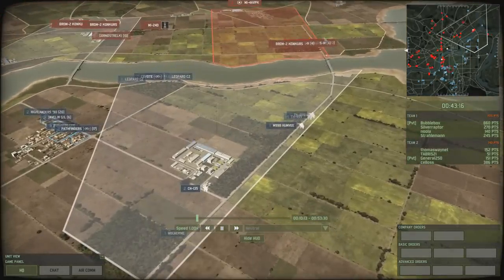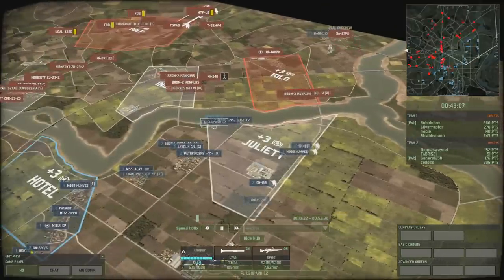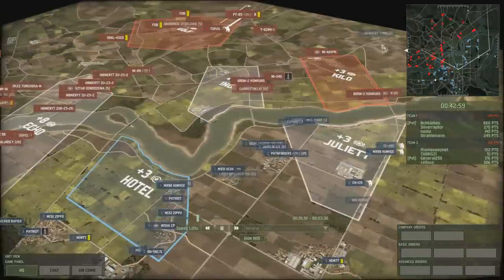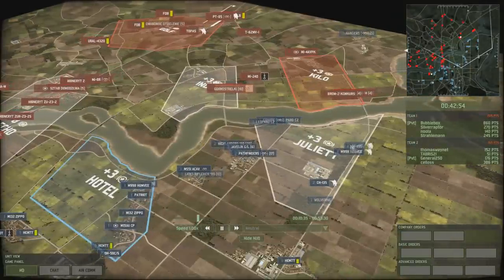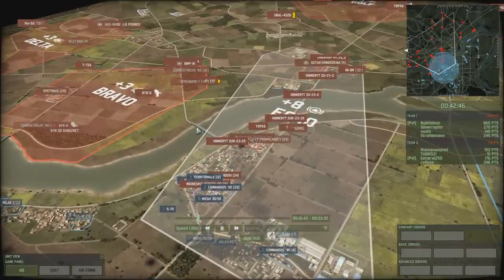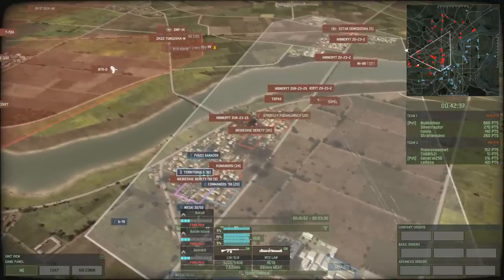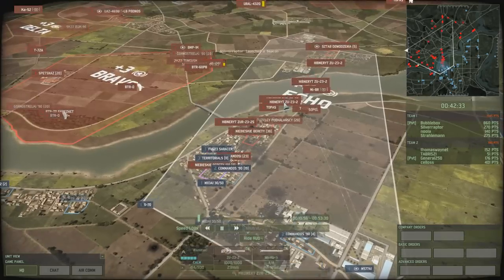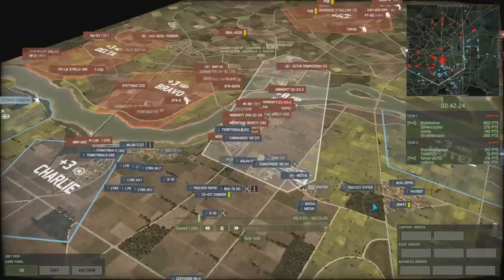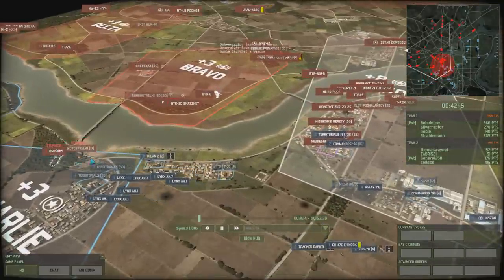Despite losing the F-111, I've killed a load of stuff but they're still flooding in - more and more cheap units. I'm under a lot of pressure in Echo. I'm glad I kept the mortars. A Su-78 comes in and gets taken out with help from the RBS and Track Rapiers, which are now nearly out of ammo. Silveraptor hasn't made the move over the bridge - probably spotted units in the region - so there's a standoff.